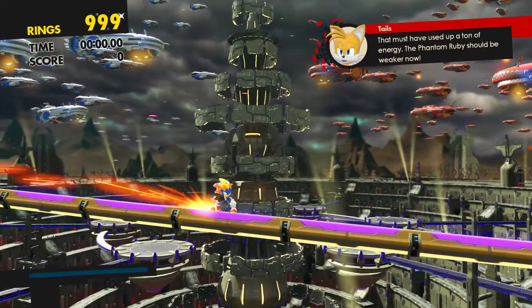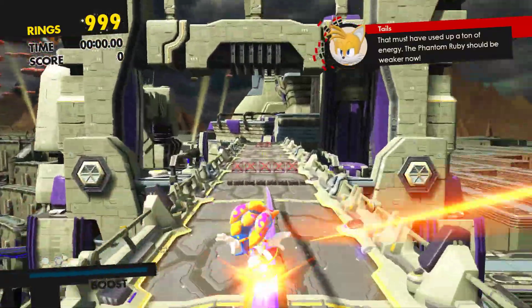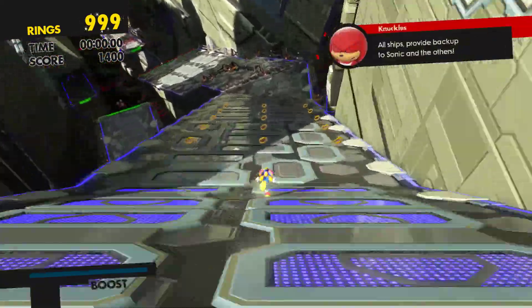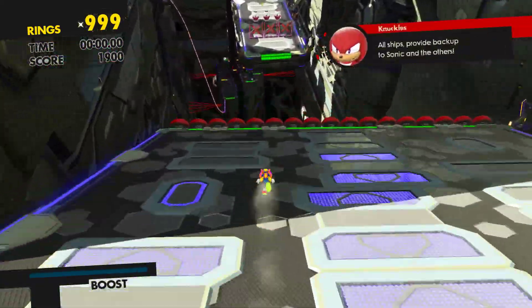That must have used up a ton of energy. Phantom Ruby should be weaker now. This is our only chance to defeat Infinite. All ships, provide backup to Sonic and the others.